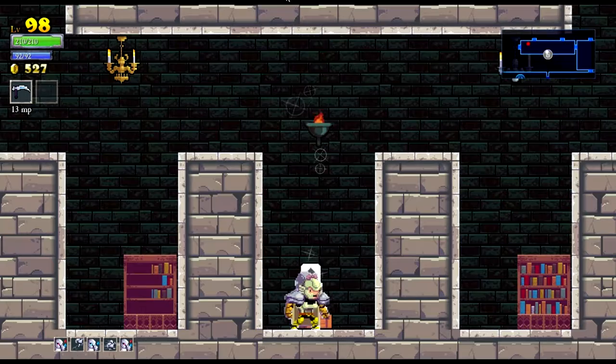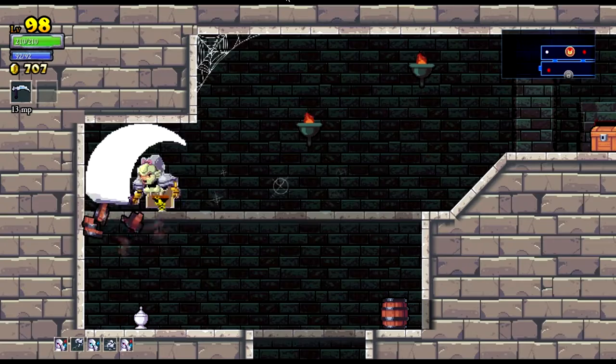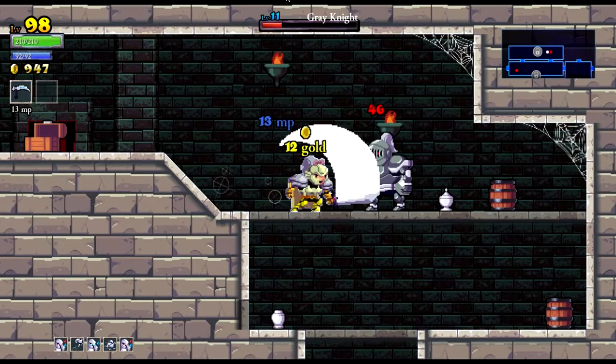I'm not sure how this class will fare either — spellsword or spell mage, whatever they're called — and I don't have much experience using them. I'd say a gold run or two wouldn't go amiss to upgrade the equipment now that I've gotten a few more blueprints, which I may end up doing. On the other hand, if I manage to kill the boss I should get more than enough gold for that.